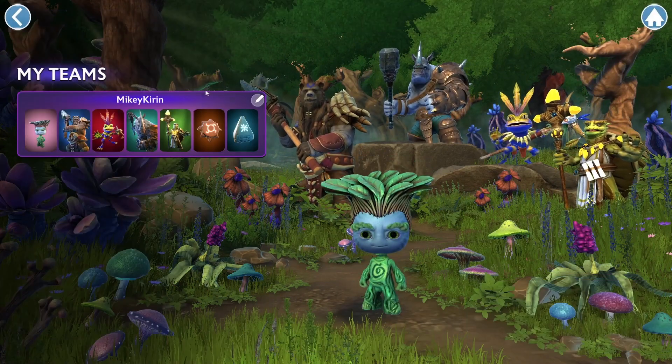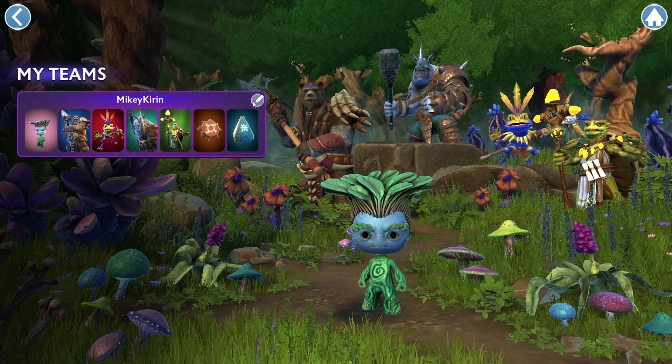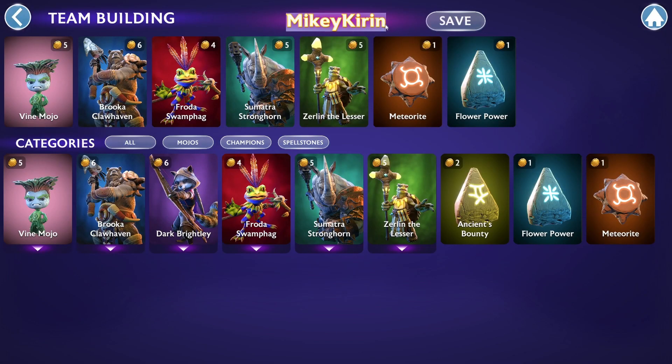The first thing we're going to want to do is click on Teams in the upper right hand corner. Once there, you'll see your starter team. Here we're going to click on Edit and open up the team building page.